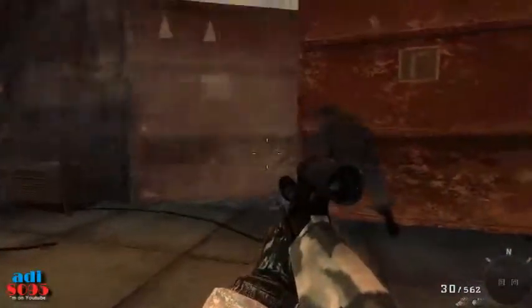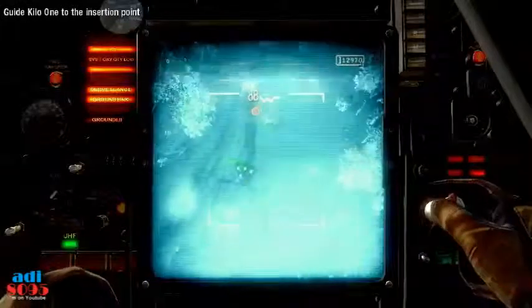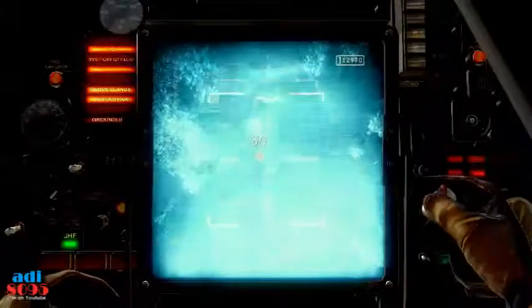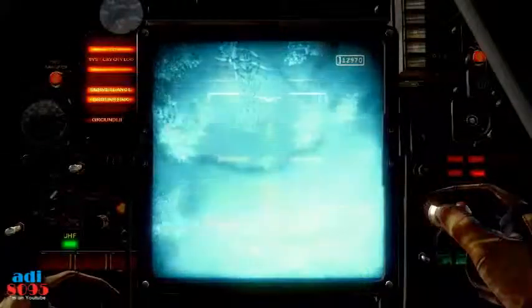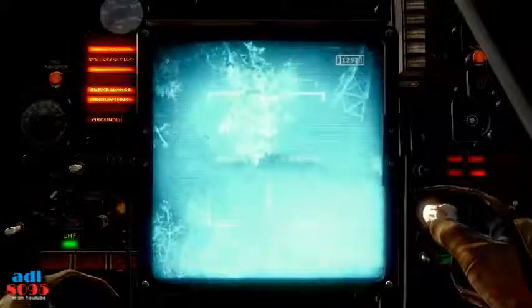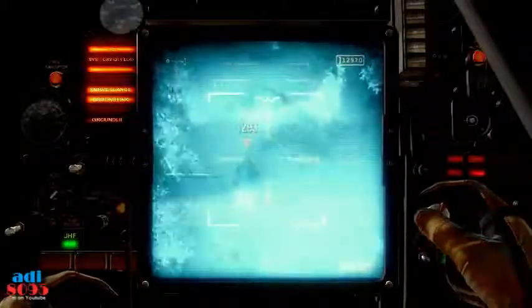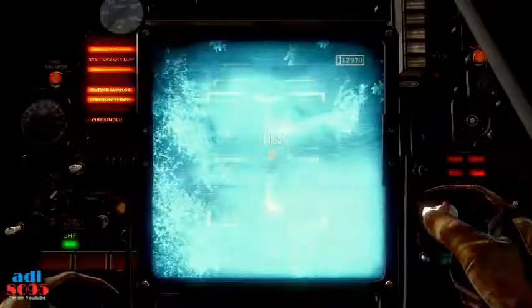Internal comms line cut. Base is dark. Moving to second objective. Roger that, Kilo-1. Kilo, move north. We got it, big guy. Kilo-1, we have infantry inbound. I count at least six targets. Too hot — stop and drop. Stay out of sight.